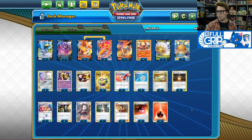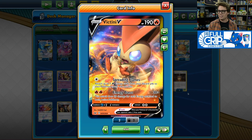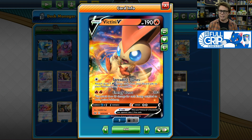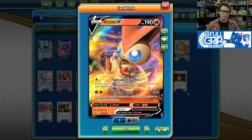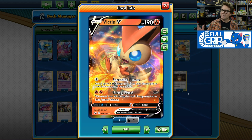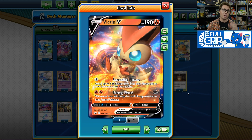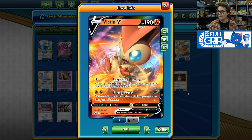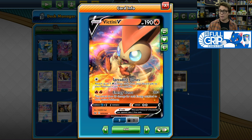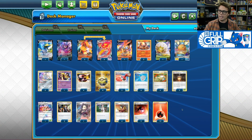To back up the Sentigoar Scorch, we've got a couple of auxiliary attackers. We've got Victini V with its Spreading Flames attack for 1 colorless energy, which lets you attach up to 3 fire energy cards from your discard pile to your Pokemon in any way you like — very useful for recharging a Sentigoar Scorch early on or recouping energy later. Its Energy Burst attack is also very useful, not only in the mirror against other Sentigoar Scorch VMAXs, but also against Zacian V, doing 30 damage times the amount of energy attached to both active Pokemon — easily a one-hit KO on Zacian V.